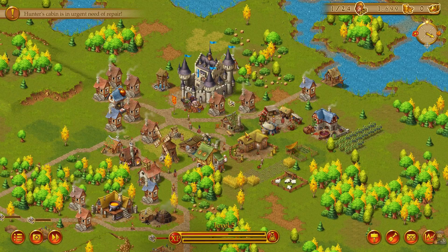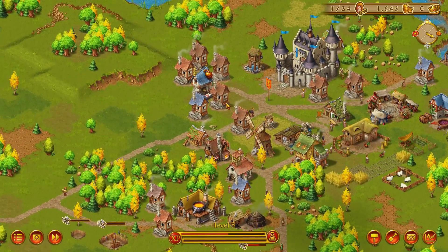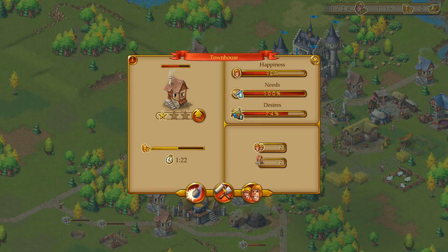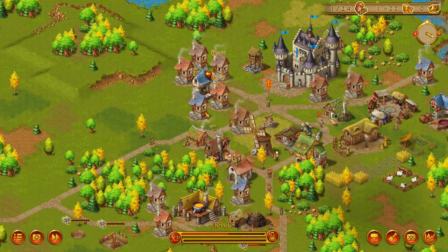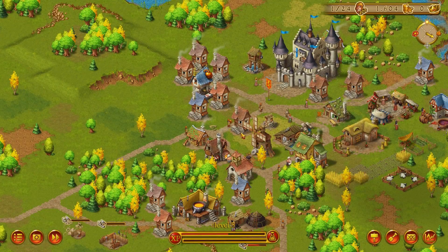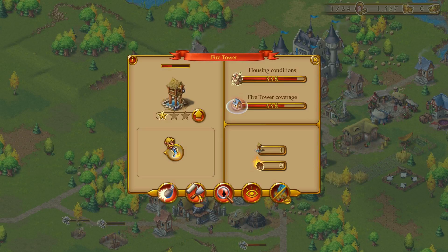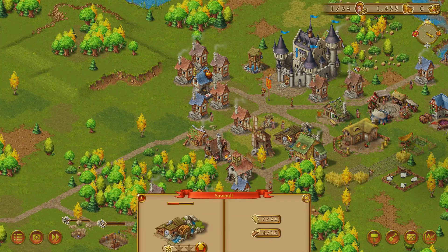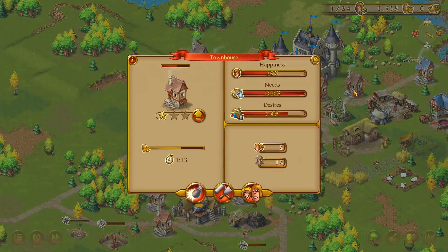Hunter's cabin is in urgent need of repair — go ahead and be repaired. Maybe we can repair some of these other places as well. We do have the gold for it, so might as well. Go ahead and repair you as well. Only one gold — wow, that's nice, probably because I already repaired it. This place needs repair too — this is one of the first buildings we've built. I'll just spend some money on repairs right now.